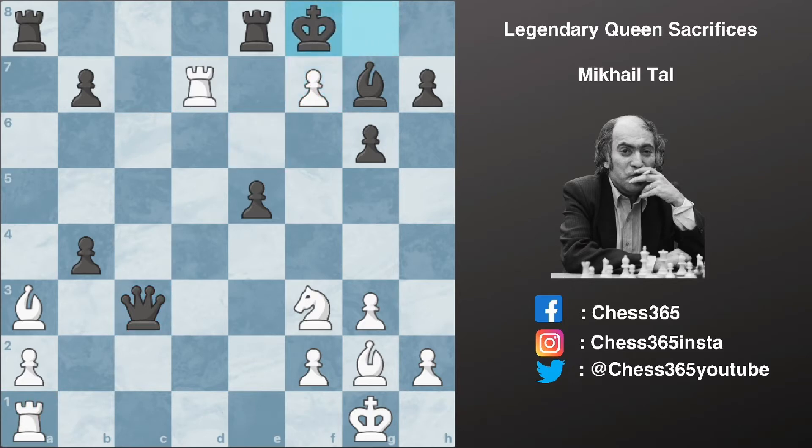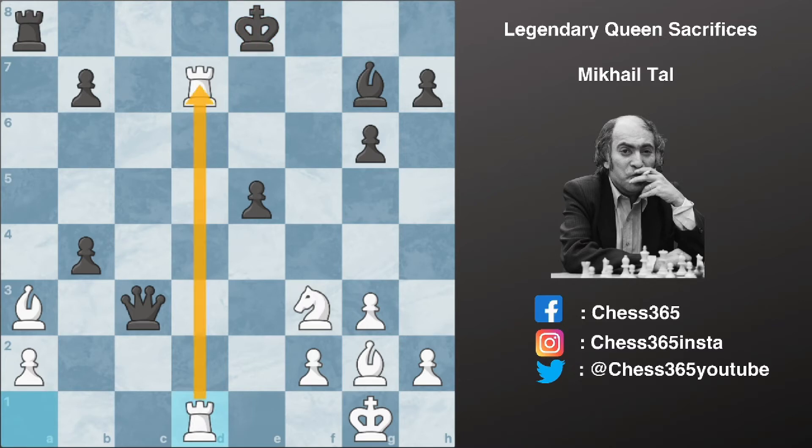King moves to f8 and now Tal grabs the rook, promoting the queen. After king captures e8 we have rook a to d1. Now these two rooks are connected and they are extremely strong in this position. You can see that both the dark square bishops are hanging at this point in time.